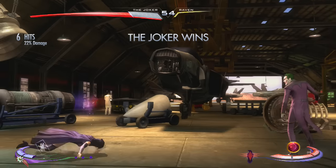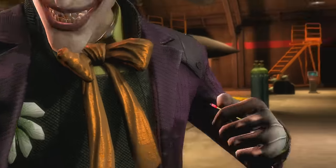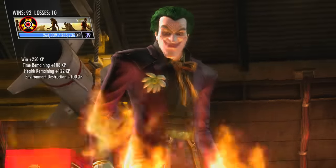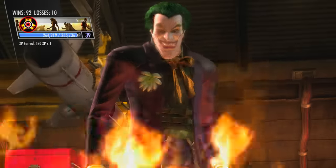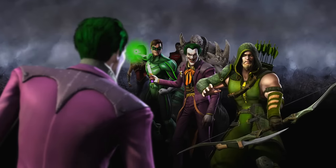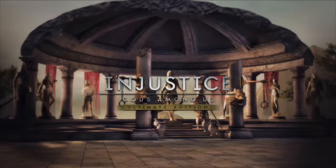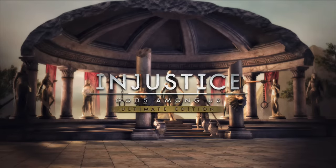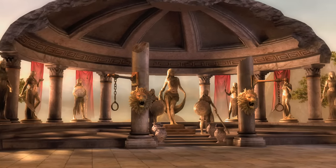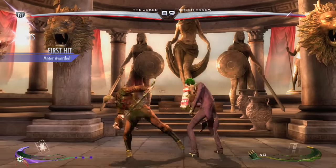There you go — hit her in the head with the crowbar and perform the fatality on her. If you pause right at the part where Joker is about to throw the match, you can still see it. That really reminds me of Borracho's fatality where he lights the match on fire and throws it into his opponent's mouth with the alcohol. I think they took that idea and used it here.